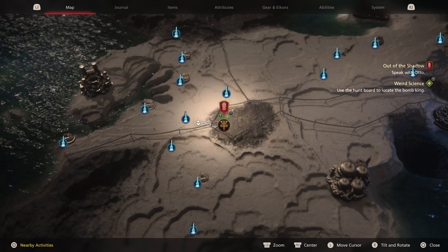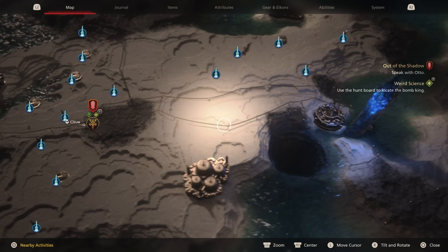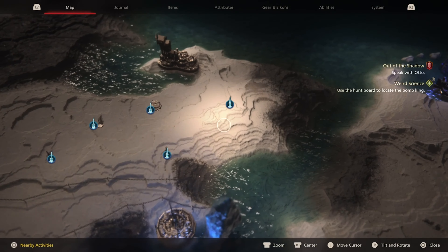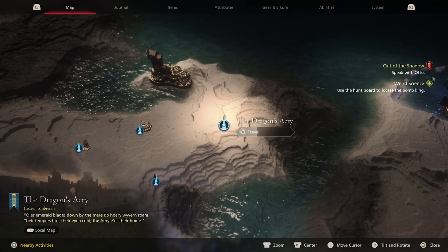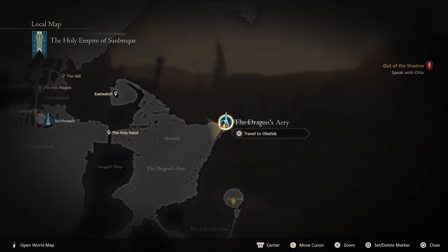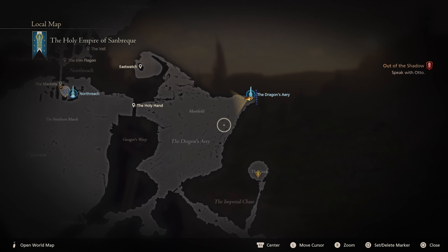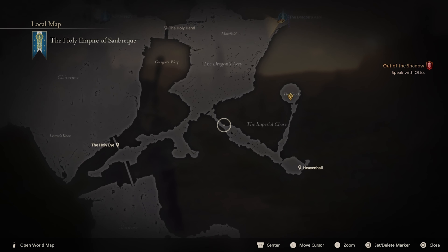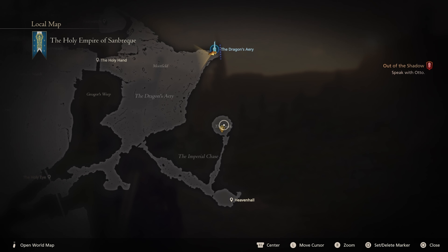The Bomb King is located at Crock Sambrit. From the map here, from the Hideaway, we'll begin walking our way to the Dragon's Array. Let's quickly travel there. This is the route I'm going to show you guys — from the obelisk, walking our way all the way south to right there where I've placed a marker.